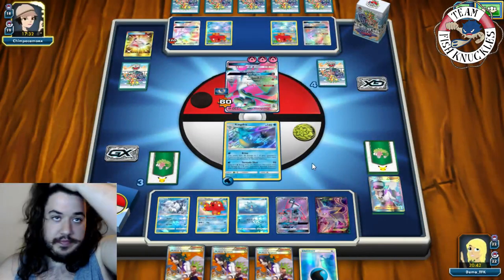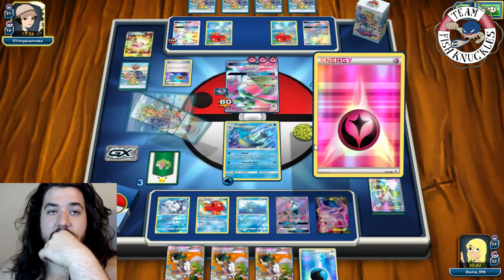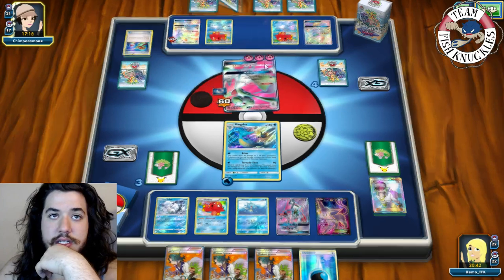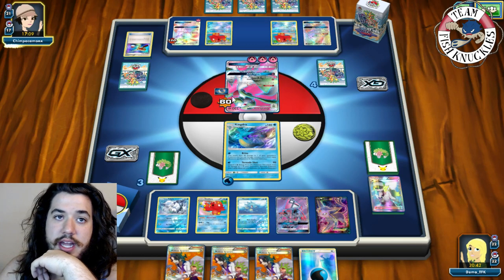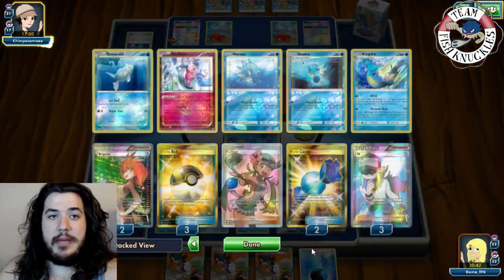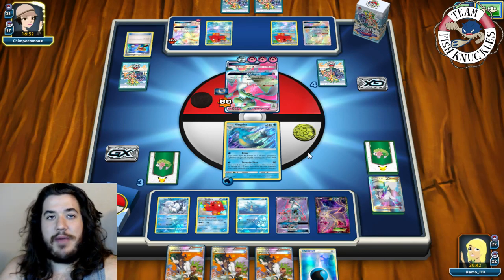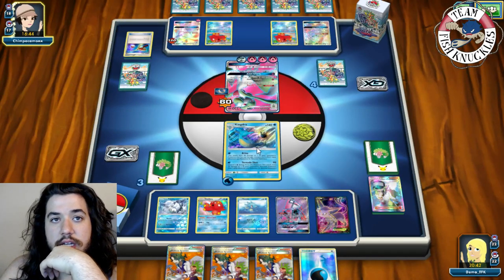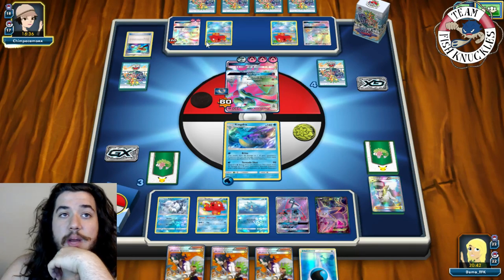Opponent sees the play — knows we're about to de-evolve all their Gardevoirs. A Ralts comes down with two Fairies. Secret Spring attaches one Fairy to active — he's committing energies. He needs three, six, nine, twelve Fairy energy to knock out Kingdra but he doesn't have enough on active Gardevoir yet. He should be putting energies on the Lele instead — he sees Espeon and knows Miraculous Shrine is coming.